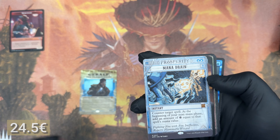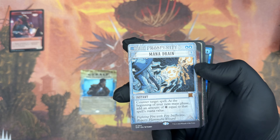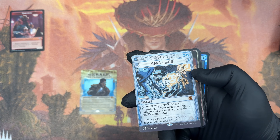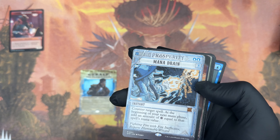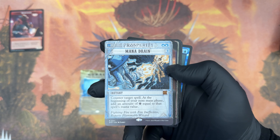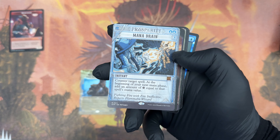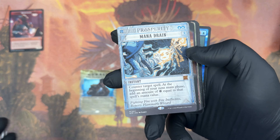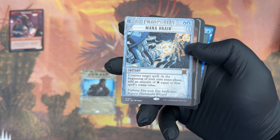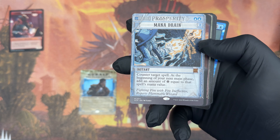This is the thing with Magic — mini pause here. Mana Drain is an expensive card. I don't particularly like this art, to be honest. I prefer the normal one. But hey, I take my chances. This is an expensive, powerful card. Why is it powerful? It costs two, it's a blue spell, and it's a counterspell. At the beginning of your next main phase, add an amount of colorless mana equal to that spell's mana value. So this is freaking good — no downsides, and it even gives you mana. This is freaking amazing.